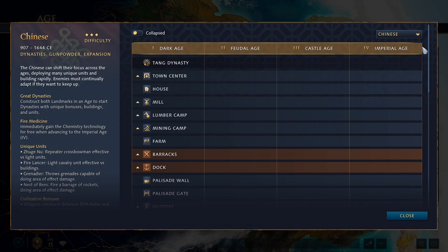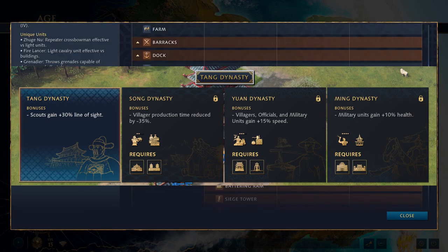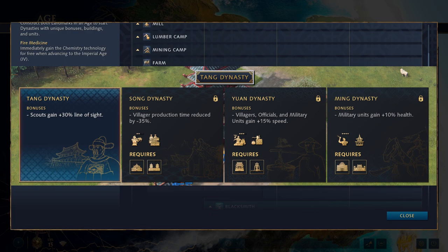Each dynasty provides a unique bonus, specific unique units, and has its own prerequisites. Starting with the Tang Dynasty, you begin the game with your scouts getting plus 30% line of sight, which is a nice Dark Age boost to your scouting. To advance to the Feudal Age, you need to construct a landmark like most civilizations — either the Imperial Academy or the Barbican of the Sun. Once you build one of them, you get to the Feudal Age. However, even when you're in the Feudal Age, you can go back and build the other one for the same price, and once you build that second Feudal Age landmark, you'll advance from the Tang Dynasty to the Song Dynasty.